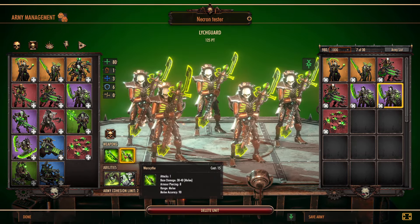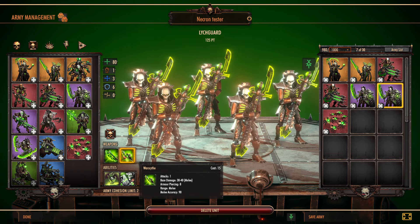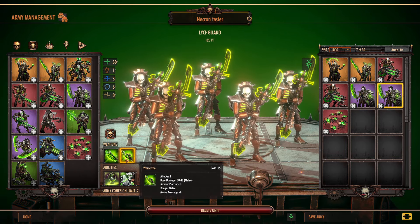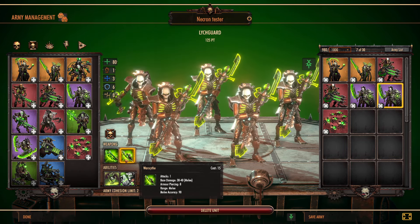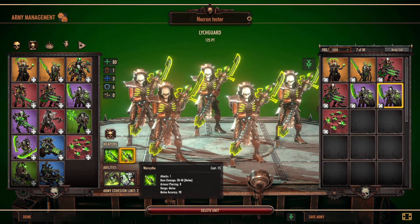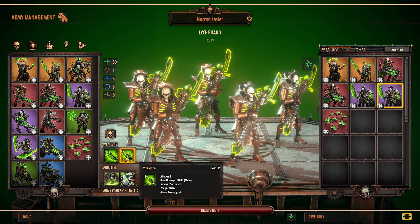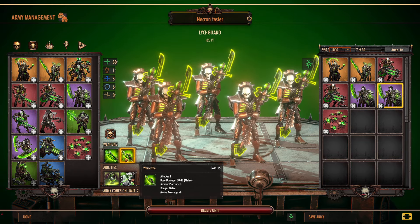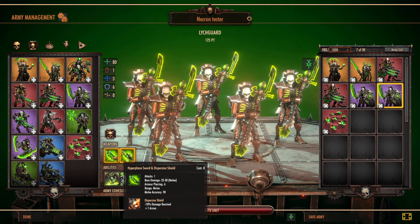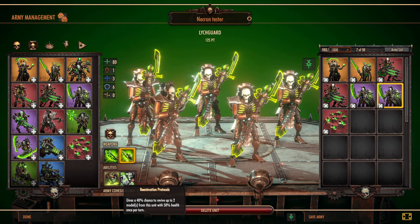The second way to use them would be more as damage dealers. For 15 additional points, they will be equipped with the war scythe. These have one attack, they do 30 to 40 damage, they have an armor piercing of 8, and a melee accuracy of 90. So it definitely increases their damage substantially, allows them to really either assassinate other HQ units, or even go after vehicles very effectively. But for the most part, I prefer them to be my tanks, so I use them more as a tank than a DPS unit.